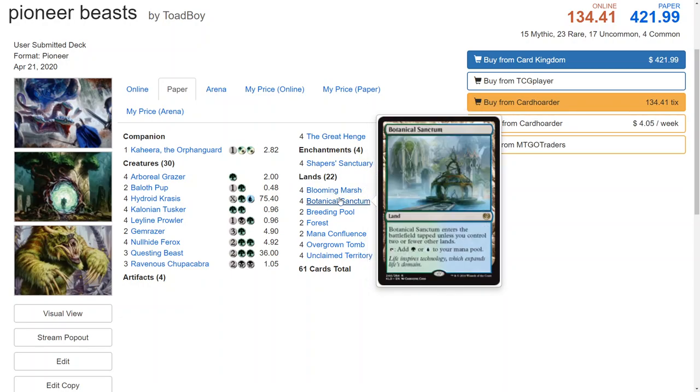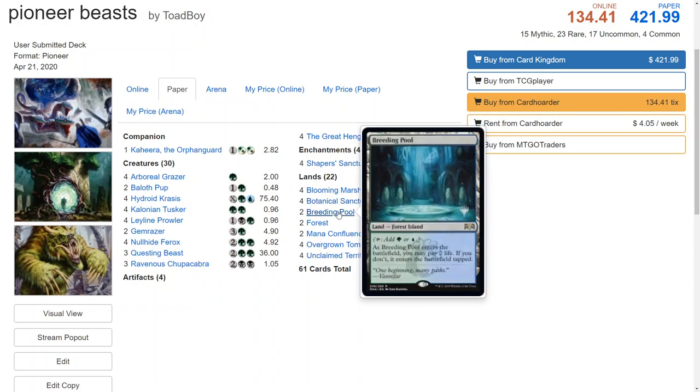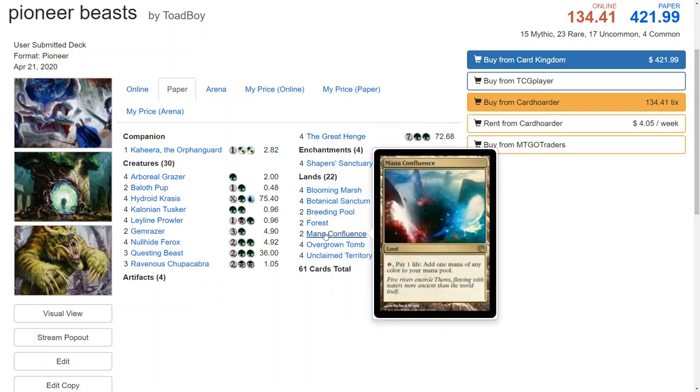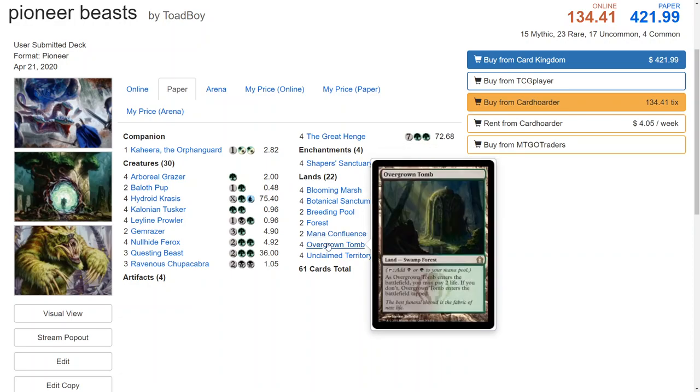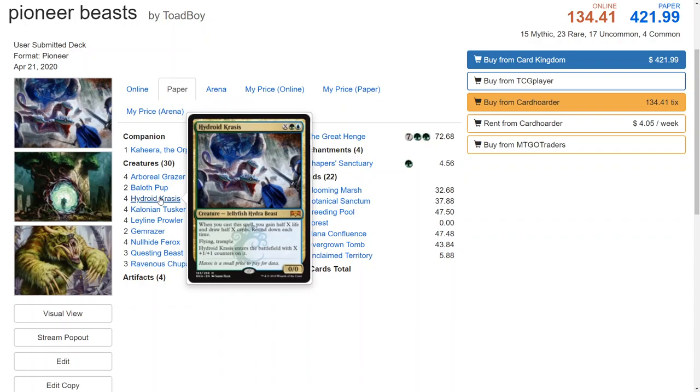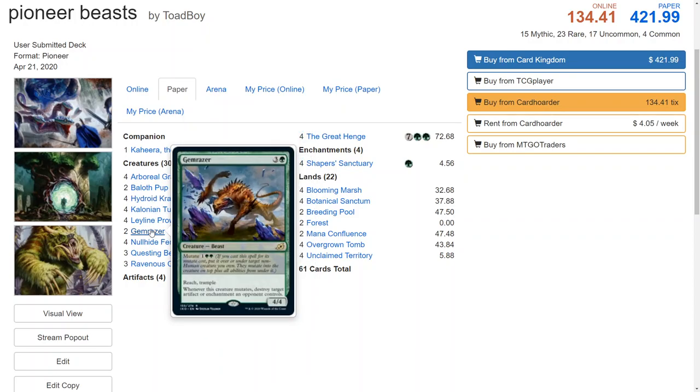Going into lands: fast lands Blooming Marsh and Botanical Sanctum — we're mostly green so we mostly just need our green lands. Two Breeding Pool, two Forests, two Mana Confluence. I like putting Mana Confluence in all my decks; it's really painful and I've lost because of it many times, but I love it especially in three- or four-color decks to fix your mana base. Four Overgrown Tombs — it's a shock land, that's all you need to know. And Unclaimed Territory naming Beast since your deck is all beasts.